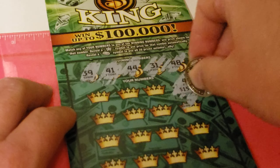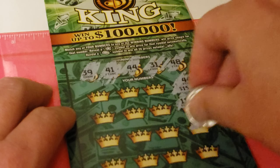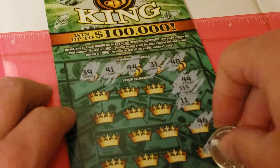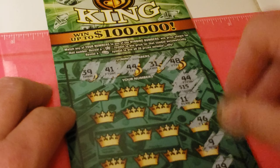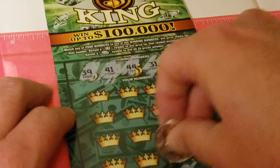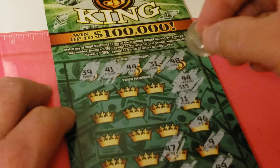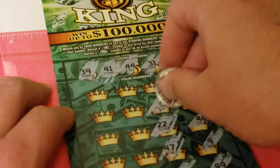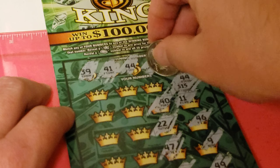11, 46, 9, 49 — one number away. 10, 47, 22, 40 — one number off.